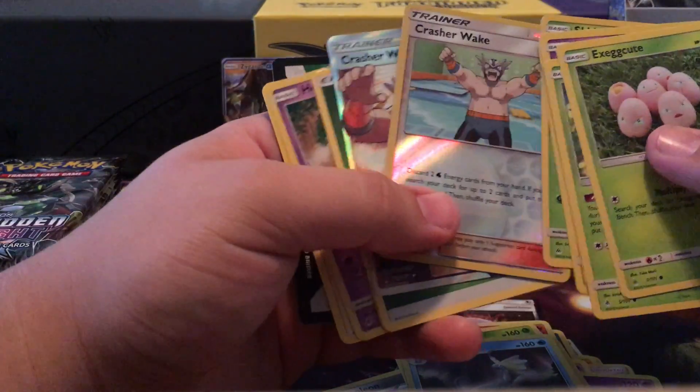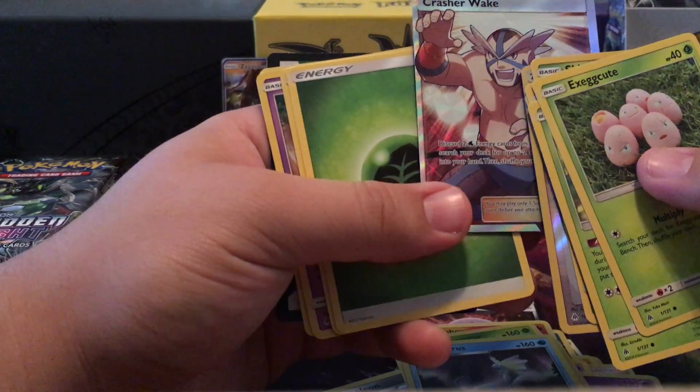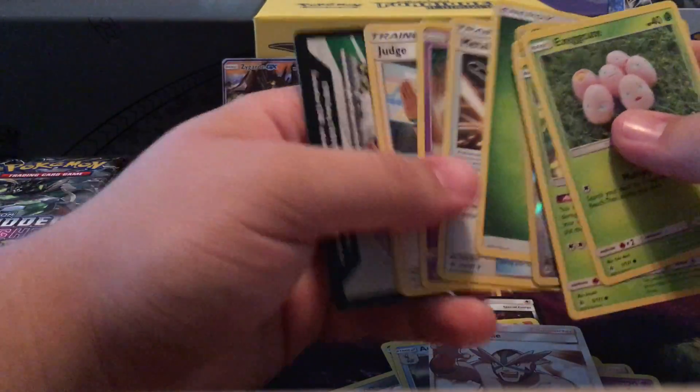It's a Metal Frying Pan and a Druddigon — this is my third Crushing Waves pull. Looks a little off-center. I'll give that one a look.